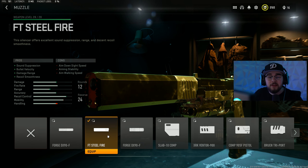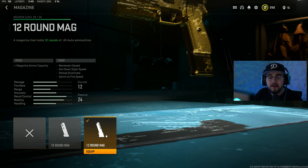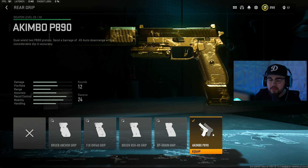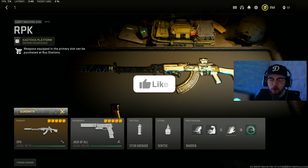For the Akimbo P890 pistols: attachment one is the FT Steel Fire muzzle, giving sound suppression, bolt velocity, damage range, and recoil smoothness. The Bruen Express trigger action increases fire rate so you shred through people faster. The 12-round mag prevents reloading every two seconds. The 1MW pistol laser gives hip recoil control, hip fire accuracy, and sprint-to-fire speed. Finally, the Akimbo P890s rear grip turns one pistol into two. Tuning: I maxed out bolt velocity on the muzzle.